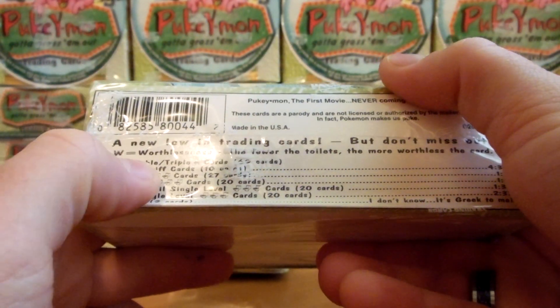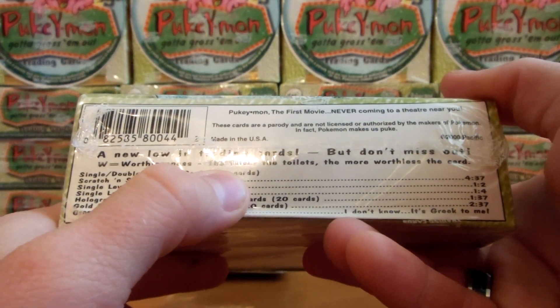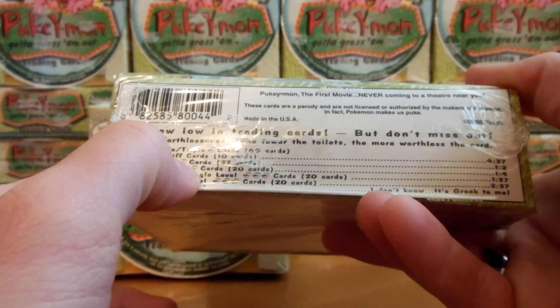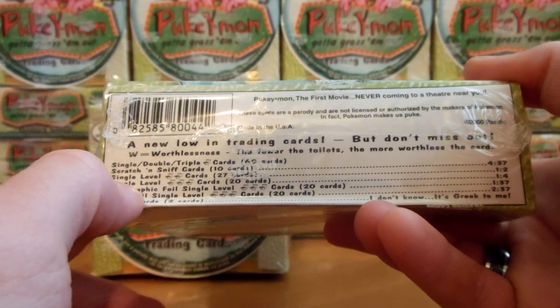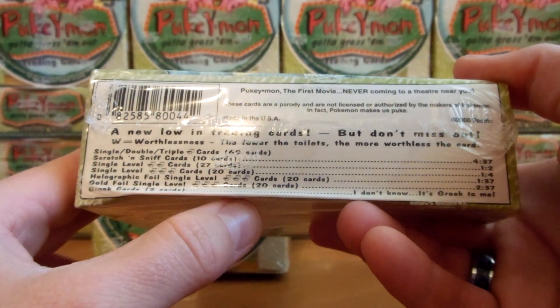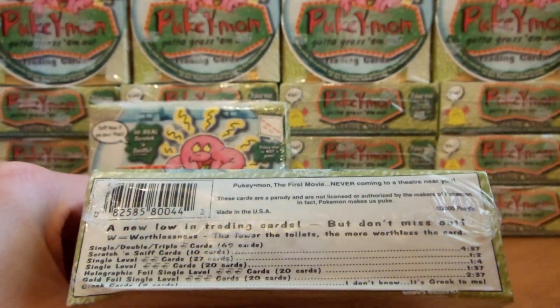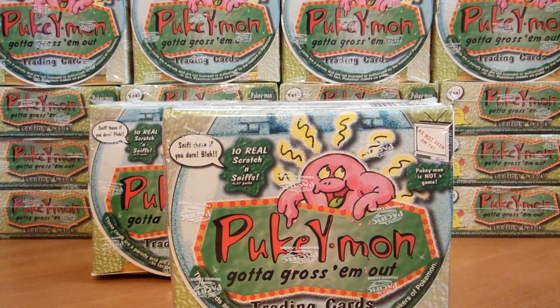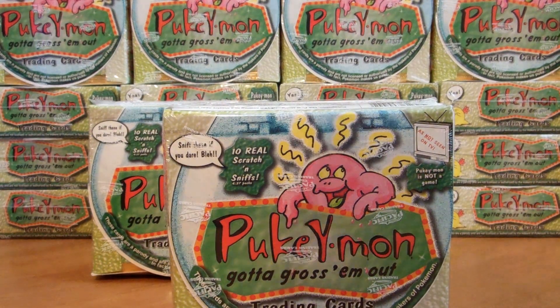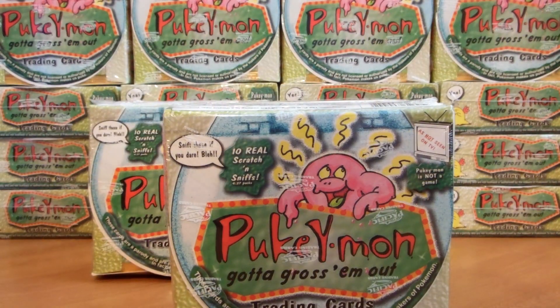There's single, double, and triple toilet cards. Those are 69, which are the commons. And then the uncommons are the double toilet rares — there's 27 — and 20 of the triple toilet, which are rare. So everything in a pack — there's five cards in a pack: four commons, and then one can be uncommon, a rare, a hollow, a gold foil card, a scratch and sniff card, or it can just be a regular common.